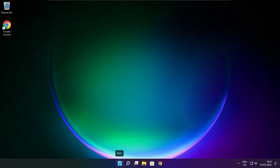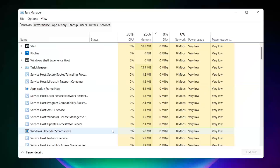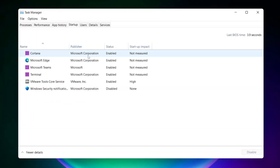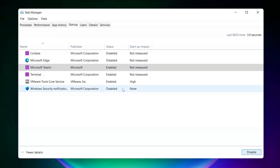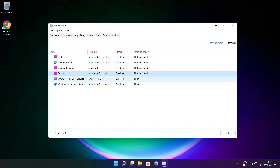Right click Start Menu. Open Task Manager. Click Startup. Disable not used applications. Close window.